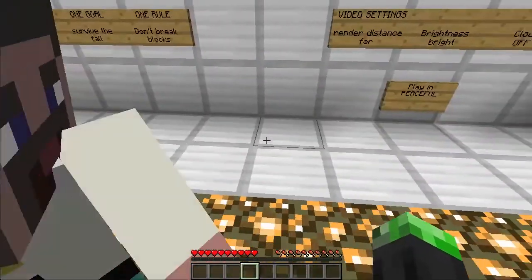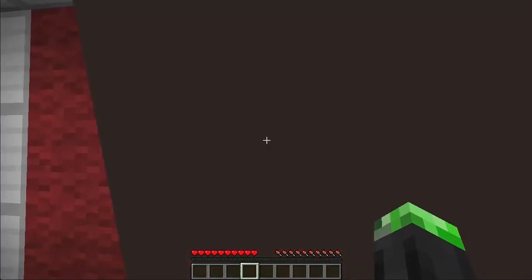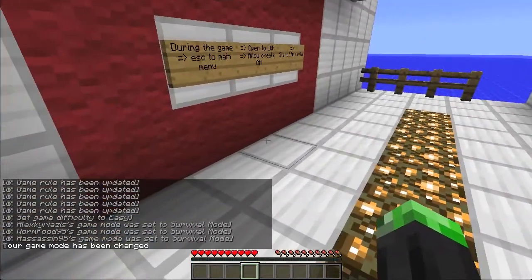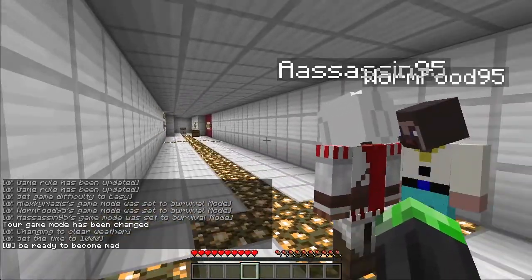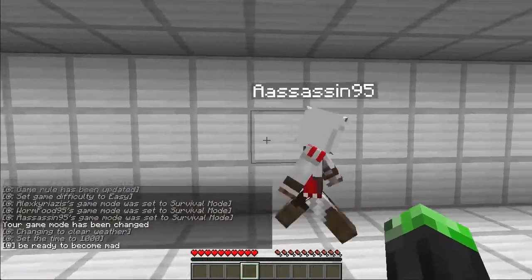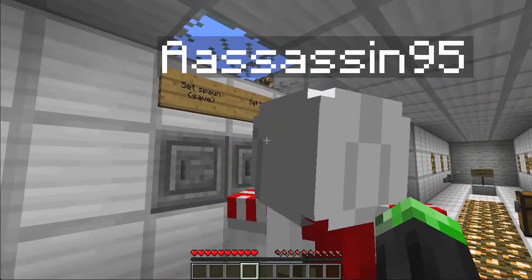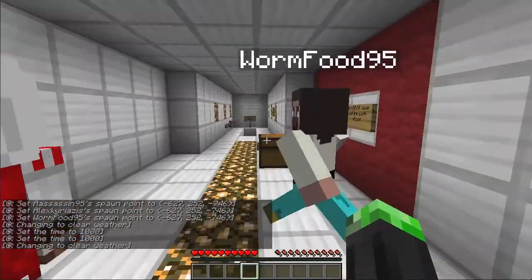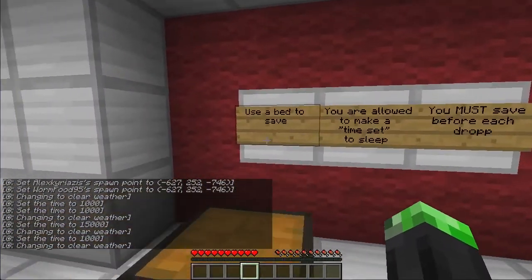I'm pretty much good with my settings, this block here irritates me. Cheats and stuff — it's fine because we're in multiplayer. The command blocks automatically turn into peaceful and do stuff. That's why they're cool. It was worth getting the snapshot version. We can set the spawn — look, it set all our spawns here. See how cool it is? That's insane.